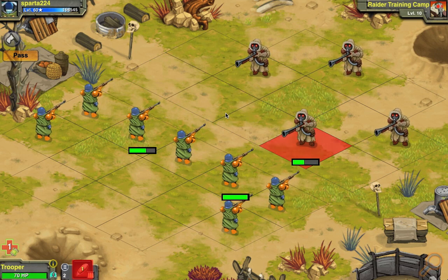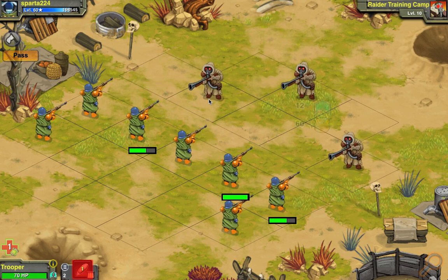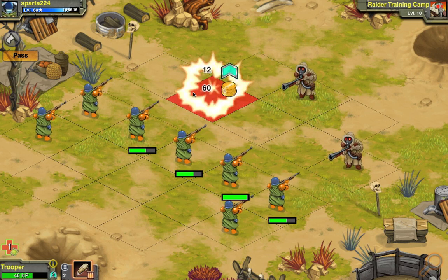A rank 4 trooper — this thing is like a mobile machine of death in human form, in Battle Nations, obviously. Do you see how I am destroying these guys one by one without losing a soldier?